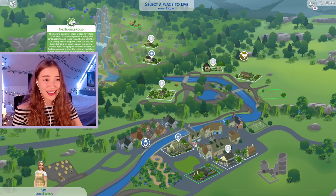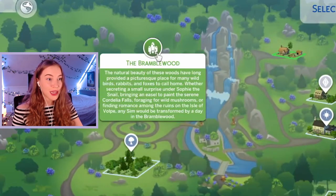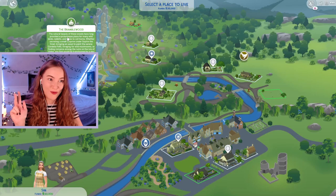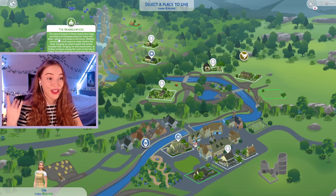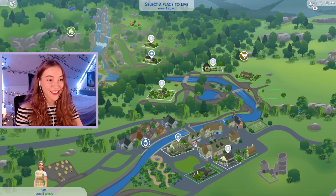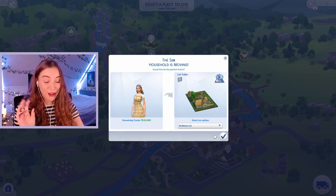Or we have this area, the Bramblewood — this sounds cuter. The natural beauty of these woods have long provided a picturesque place for many wild birds, rabbits and foxes to call home. Whether secreting a small surprise under Sophie the Snail, bringing an easel to paint in the serene Cordelia Falls, foraging for wild mushrooms or finding romance among the ruins on the Isle of the Vault, any Sim would be transformed by a day in Bramblewood. Okay I think we might need to go to Bramblewood — there's somewhere to paint so we can make money, there's wild animals, and wild mushrooms which is very important for this series. Cordelia's Secret Cottage sounds so cute but we're gonna have to knock it down. I'm gonna feel so bad but we're gonna have to. I'm so sorry but we're gonna buy it.